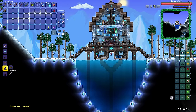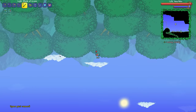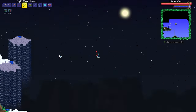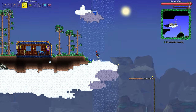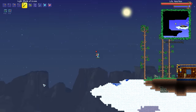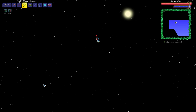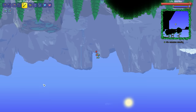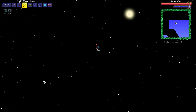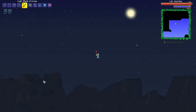I'm actually going to disable the spawn point because what we're going to do to start off today's episode is a little bit of a Sky Island speed run. We have but one gravitation potion and I'm hoping that is going to be enough for us to get ourselves over to the remaining Sky Islands. What I'm looking for in particular, it goes without saying, I'm looking for the Star Fury. We get the Star Fury and I'm going to be feeling good about my chances at taking down the Brain of Cthulhu, which is a goal for today's episode.